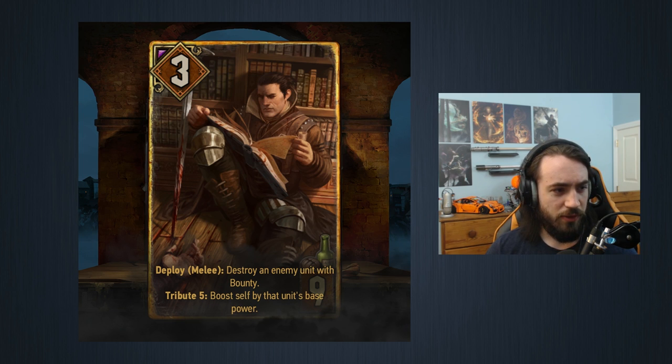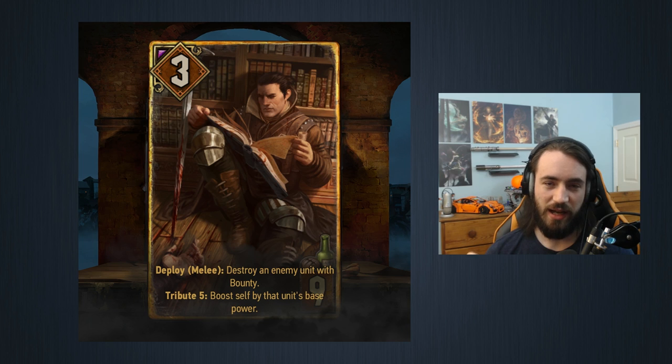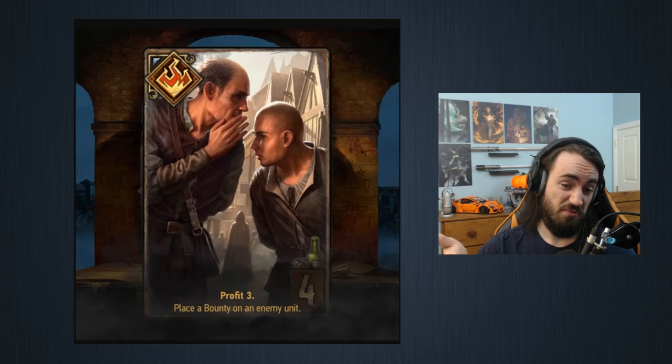Poison is a terrible mechanic because there's not enough of it — it's a two-card combo and the poison cards are really low provision, so you want to mulligan them away and keeping them feels awkward. I think bounty is going to be the same. The payoff is a little better since you both destroy it and get extra coins, but the combo problem remains. If you draw the bounty-setter without this card you throw it away, and if you draw this without the bounty card you throw this away — and mulliganing a nine-provision card feels terrible.